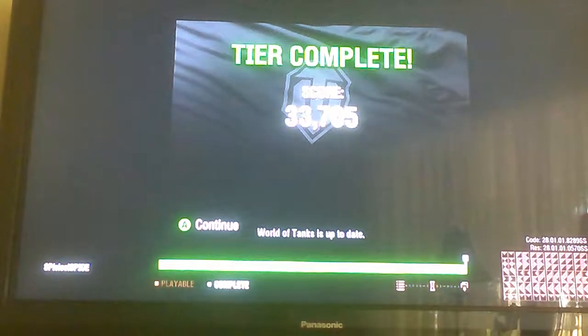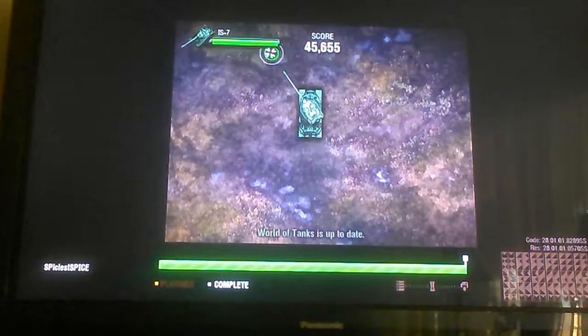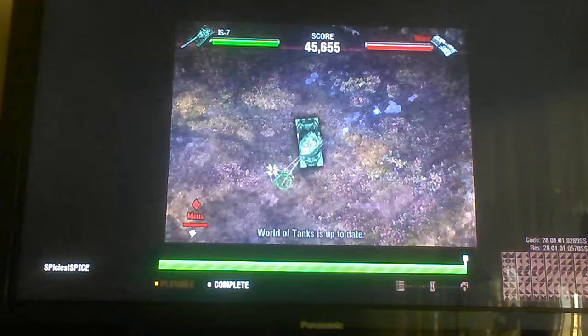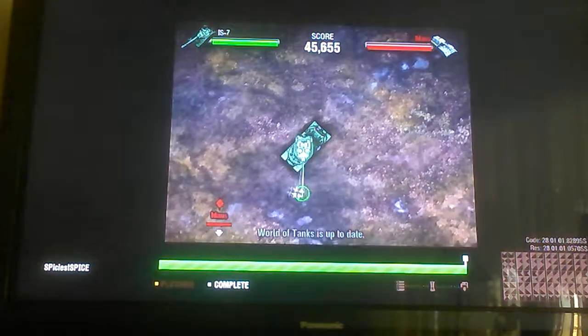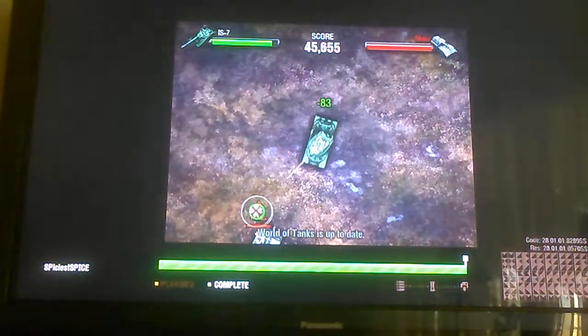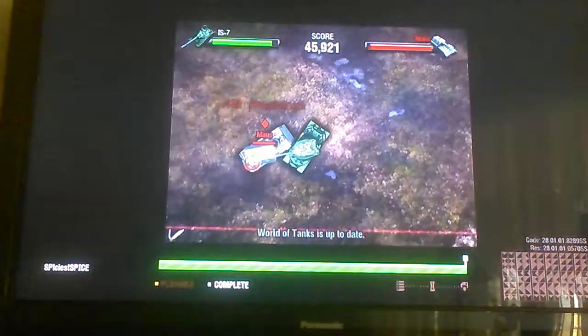Now we're on the IS-7. For tier 8 I was playing the IS-3, tier 9 would be the IS-8, and this is the IS-7. It's actually a really good tank — it goes 60 kilometers per hour, which is really fast in this game. If you get it up to that speed, it'll keep it.